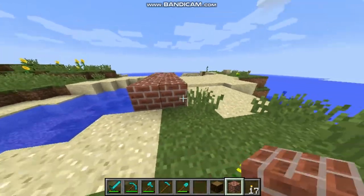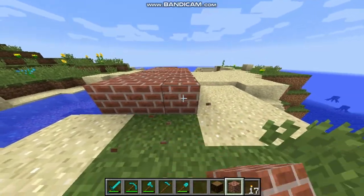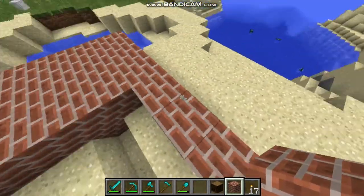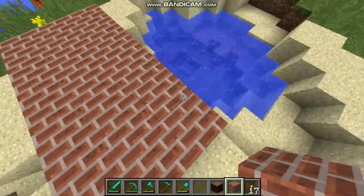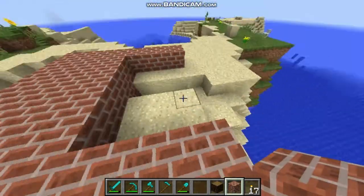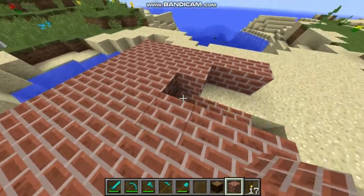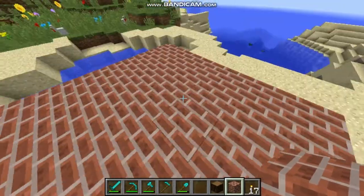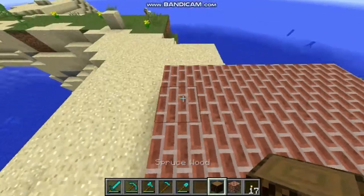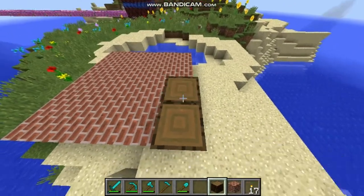This house will be a little higher, and I need to build it like a square — not a rectangle, a square. One, two, three, four, five, six... okay. So this is like a platform for the ground, and on top of this we're gonna build the real house. This will be the floor of my cottage.